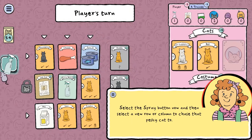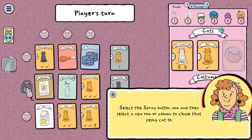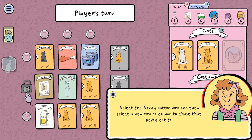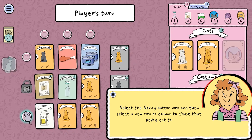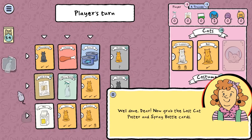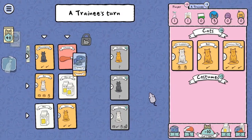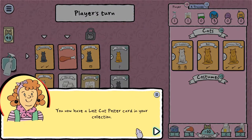So spray now — it works like a row or column. I need to choose a column to chase it to. I guess chase it down here. Now grab the lost cat poster and the spray bottle cards. I don't like that. I don't think we need spray bottles in this game.